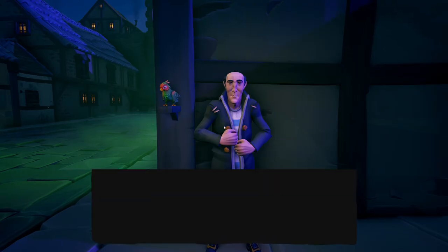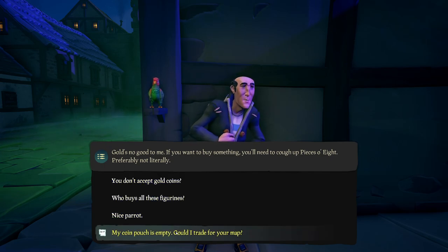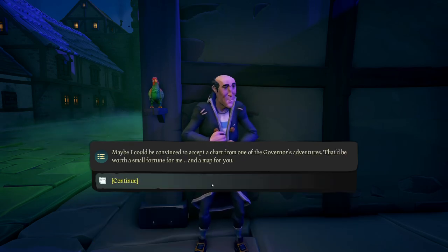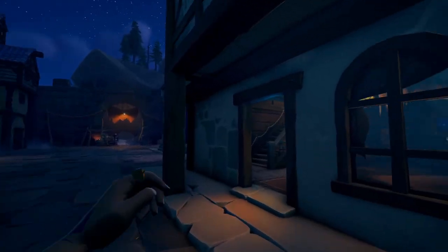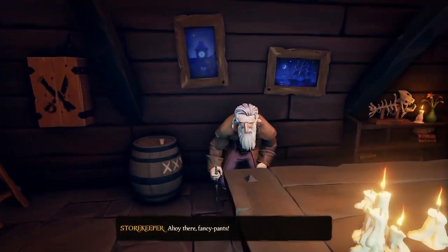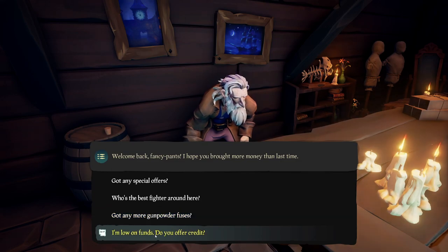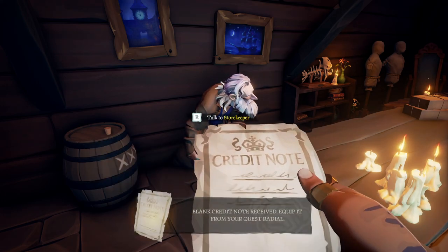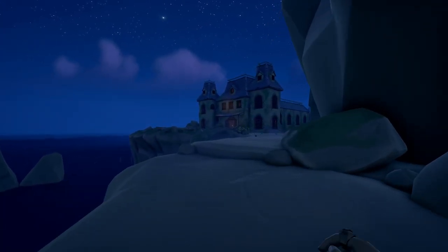Talk to the citizen who can be found on the corner. Choose the last option and ask if you can trade for the treasure map. He will ask for a chart of one of the governor's adventures in return, which is located on the shelves of the governor's mansion. Stop by the general store on your way and talk to the storekeeper. Choose the last option asking if he offers credit — he'll give you a credit note that needs to be signed so you can trade it for the rubber chicken and the mighty pirate sword.